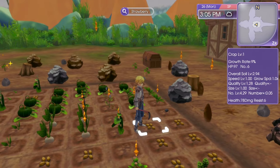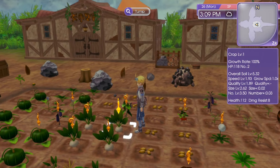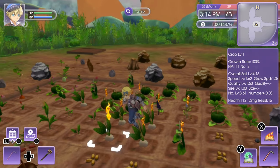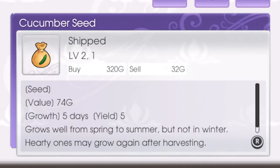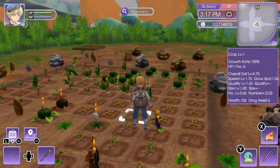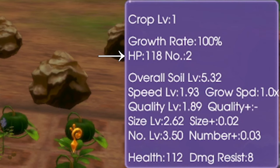Growth rate is pretty straightforward — it ranges from 0% to 100%. When you plant a seed it's at 0%, and when a crop is ready to harvest it will be at 100%. This is determined by the growth speed stat as well as the season. In Rune Factory 5 you can plant all crops in all seasons, but some will grow faster in certain seasons. For example, cucumber usually takes 5 days to grow, but grows faster in spring and summer, and slower in winter.